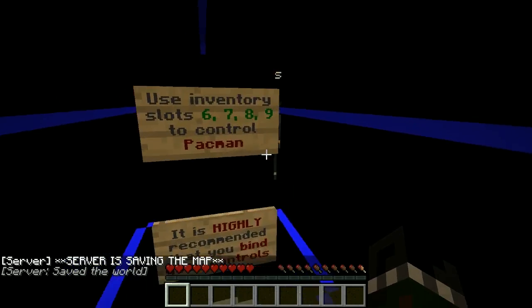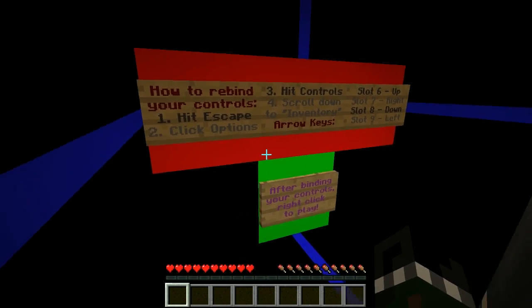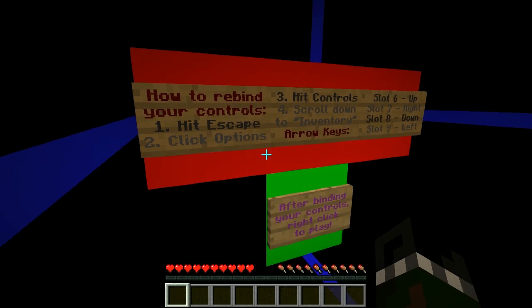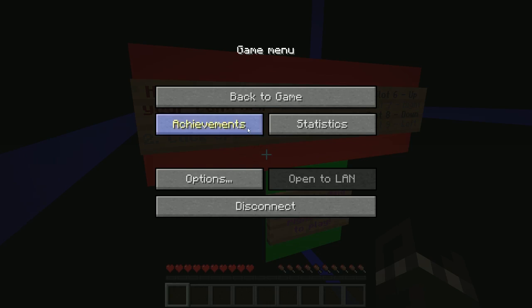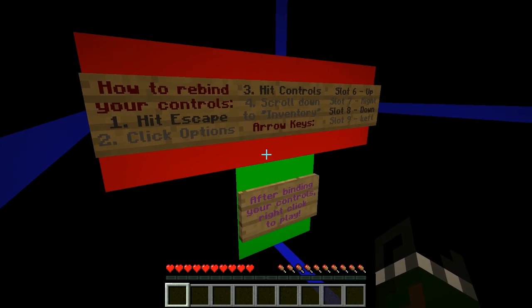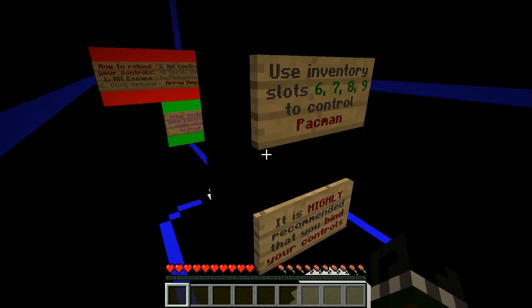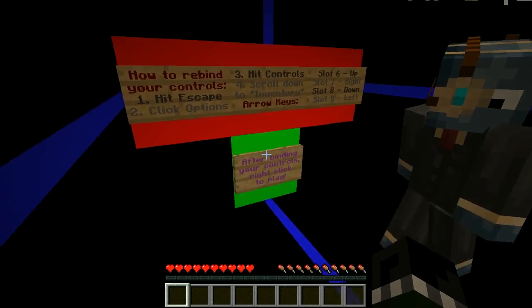In order to make the controls fluid, we're going to rebind a couple of the slots. Hit escape and go to Options and then go to Controls. Once we go through, the game will start up — it's going to take commands from the closest player.